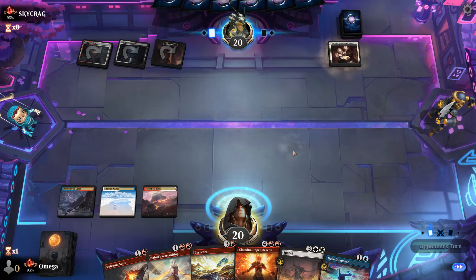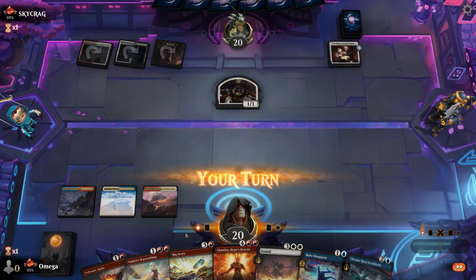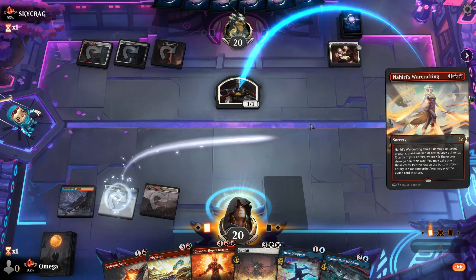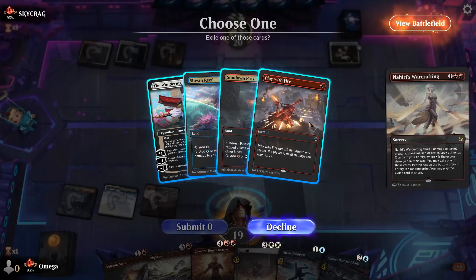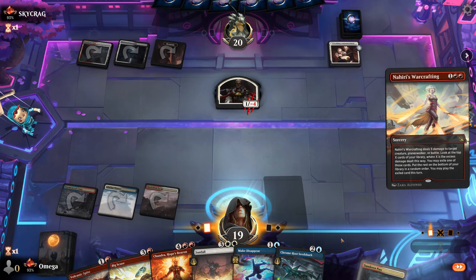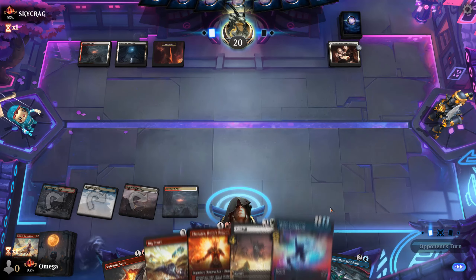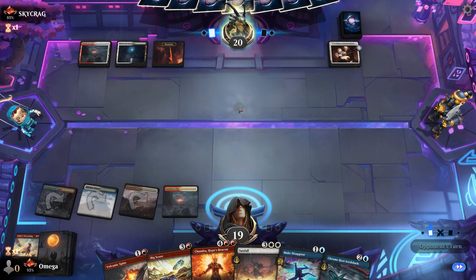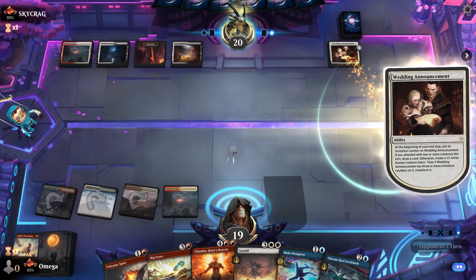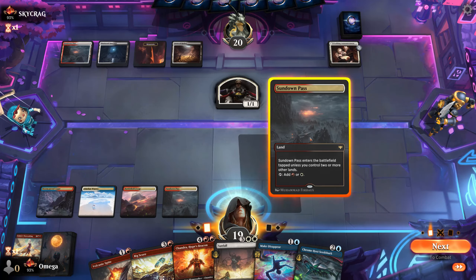I'm okay with this. I really want to use Nahiri's Warcrafting on something because I know I will get mana screwed — I'm getting mana screwed literally every game today and I won't be able to play normal Magic without these kinds of weird tricks. Honestly, most of my losses with this deck are mana screws — not seven-mana mana screws, I'm talking about turn three and turn four mana screws.